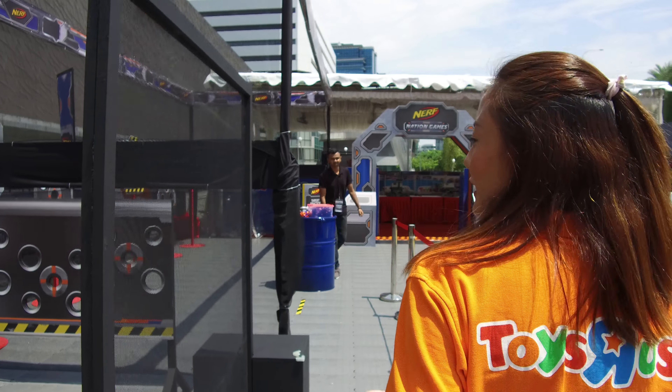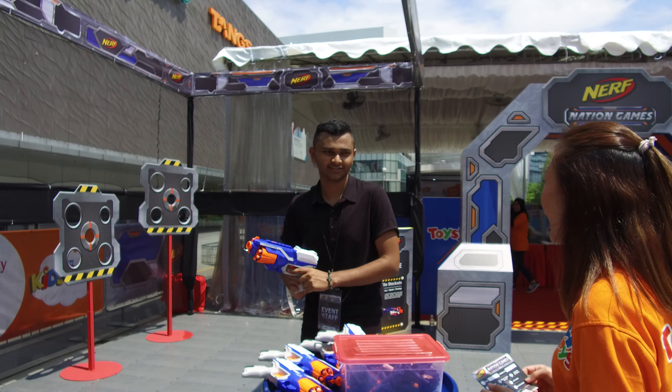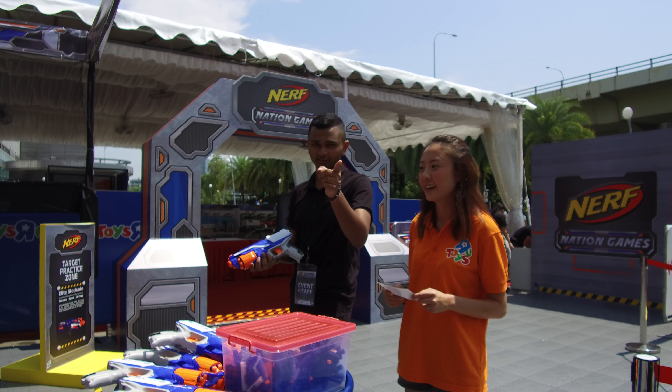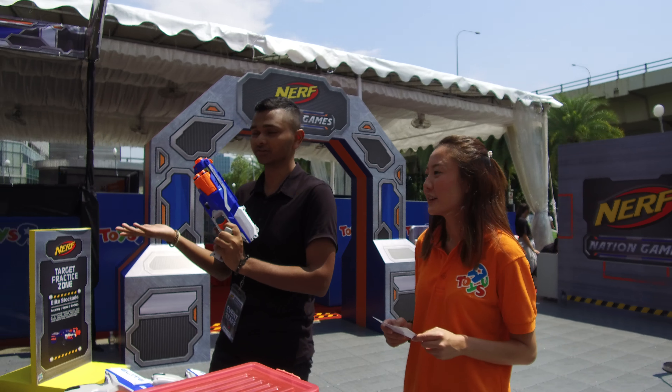So here we move on to the next station with my activity card. Hi! So what is this station called? The target practice zone. What do I have to do? It's a little bit harder than that one — a little bit further back. You just need to get the dot through the hole.